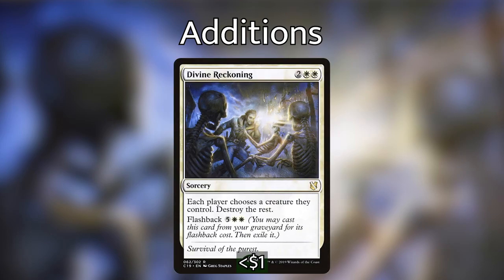Coming in number five, we have Divine Reckoning. For two white white, it's a sorcery where each player chooses a creature they control and destroys the rest, and you can flash it back for five white white. There was already a board wipe in this deck — Winds of Wrath — but I didn't like it because it destroyed all creatures that weren't enchanted. Divine Reckoning lets us choose Wyleth, destroying all other creatures, leaving us on top with our massive Wyleth stacked with equipments and enchantments.